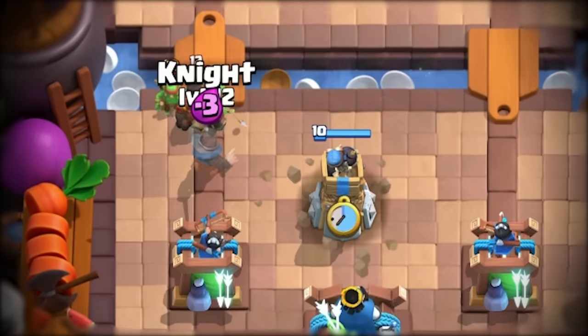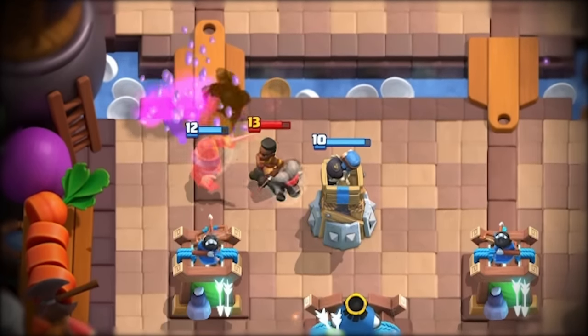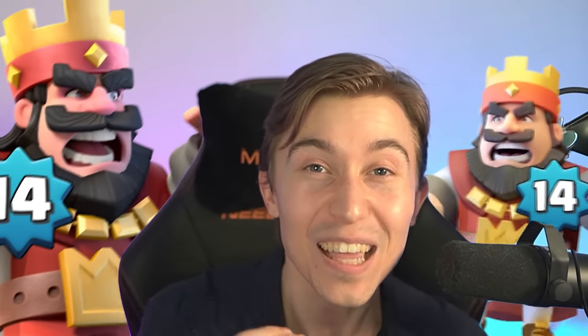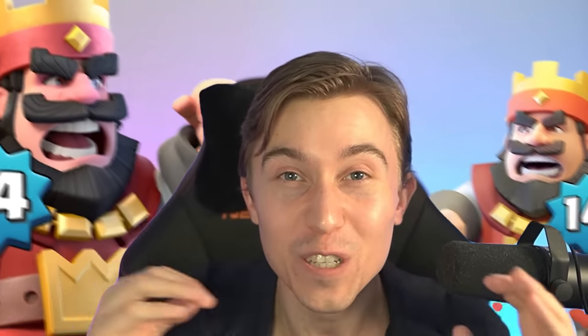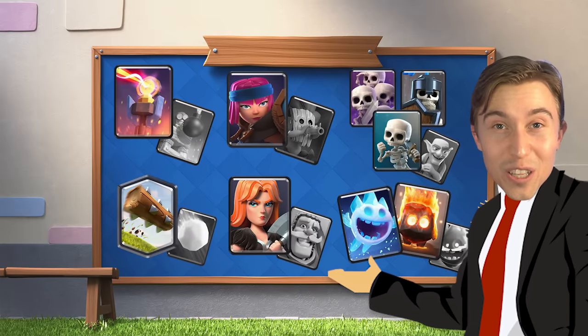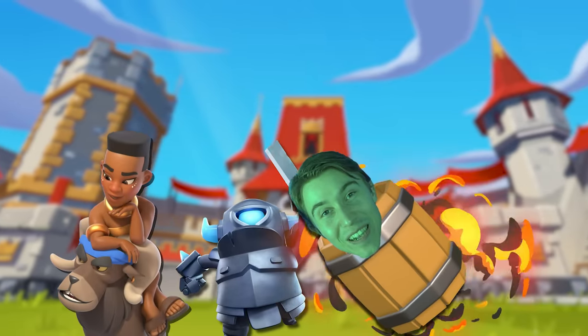Knight and Bomb Tower give absurd value on defense against mid-ladder players. Even at a lower level, they'll have enough health to come up clutch. This deck stresses the high-level, low-skill players in every direction. If you can't run my exact deck, here's a list of substitutions you can use. Let's roll right into some games and assert dominance.